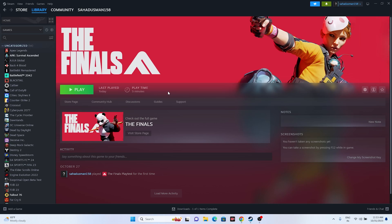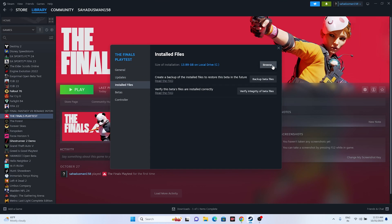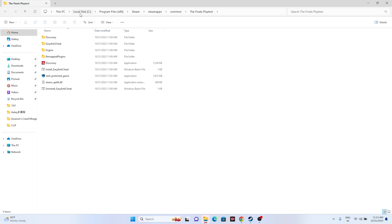The next fix is to launch the game from the installation folder, not from Steam directly. Most users launch the game from Steam, which causes many issues. In Steam, right-click the game, go to Properties, then Installed Files, and click Browse. That will take you to the installation folder — navigate to C: > Program Files (x86) > Steam > steamapps > common > The Finals — and launch the game from the application file there.